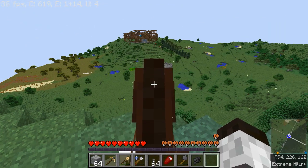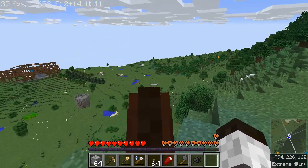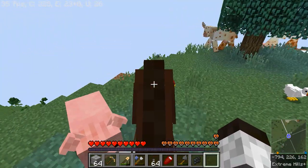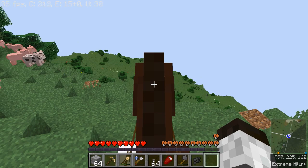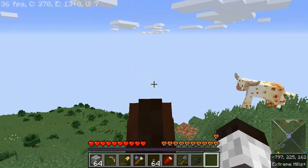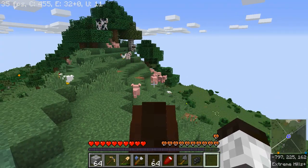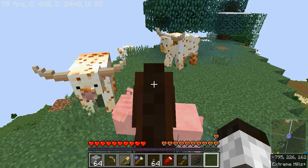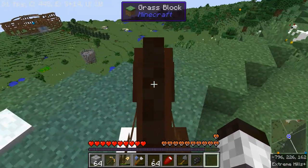Here I am standing overlooking what is going to be my new home. I've found this nice flat plain that borders on a mountain ridge — I can look down the other side and it goes off towards the sea. There's a village a little ways over there. I've got pigs, cows, and all sorts of creatures living up here which I'll eventually make good use of.